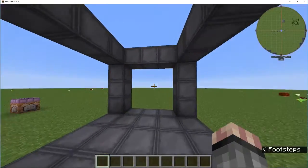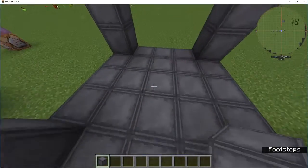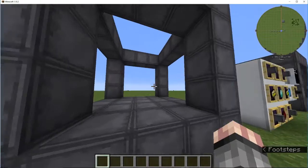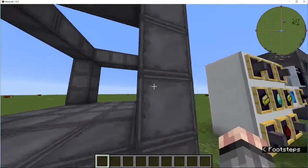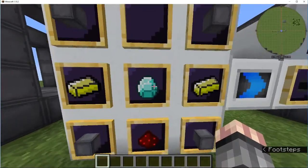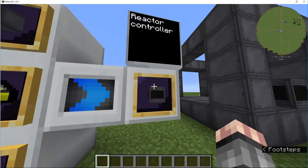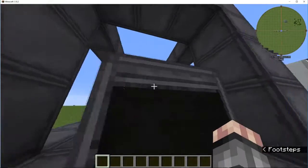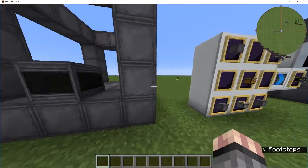I believe this is the minimal size. You're going to need to make a frame like this — the bottom has to be solid, and the walls can be either casing or something else. You'll need to make this basic frame. Then you'll need 2 yellowite, a diamond, a redstone, and 4 reactor casing to make the reactor controller, which can go anywhere in any of these walls. I prefer to put it right in the middle there, because that's easiest access.